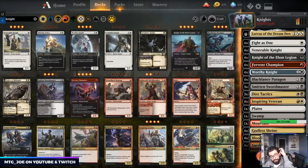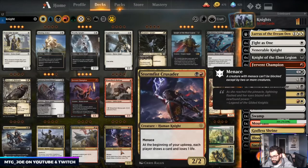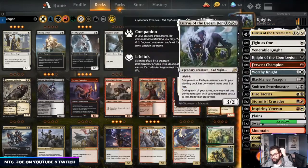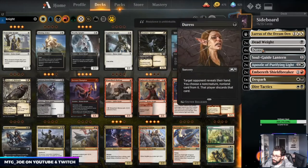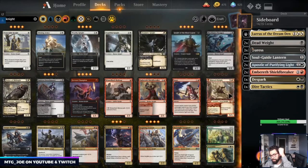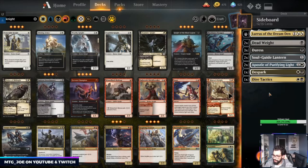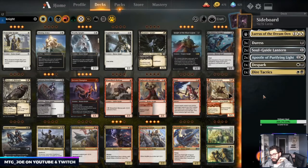Do we want Foul Mire? Could be reasonable — this is also a Knight. Storm Fist Crusader is actually a good idea — having both menace and drawing us cards seems reasonable. Get rid of a Duress. Deadweight is fine in the smaller creature mirrors. I honestly don't care about artifacts — it turns off Lurrus, but we're still an aggressive deck. I really just want to prioritize removal.